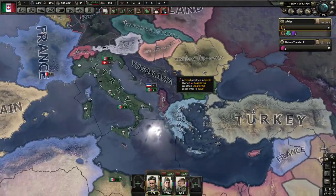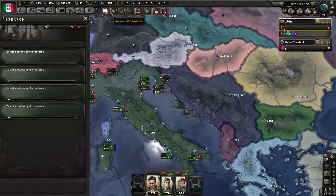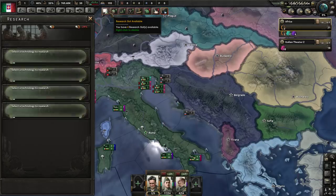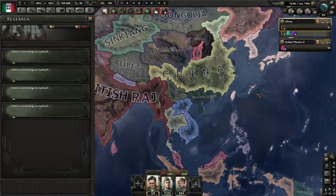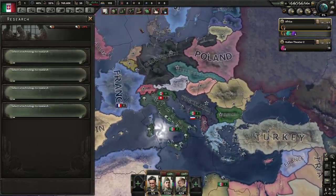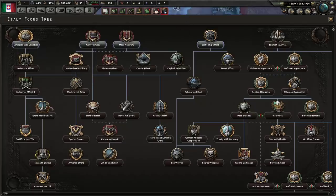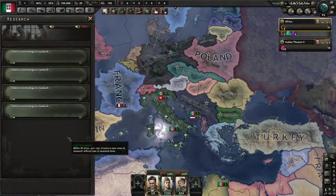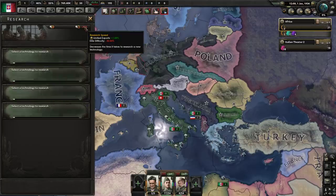We've got our battle plans active, we can basically just ignore what's going to happen here because it's more or less going to happen on its own. Although once the tanks arrive, we'll probably use them to help get a flank on Addis Ababa. Let's talk about research. As Italy, we start with a whopping four research slots. Given that we were just playing left KMT in China starting with two research slots, these four feel like a hell of a luxury.